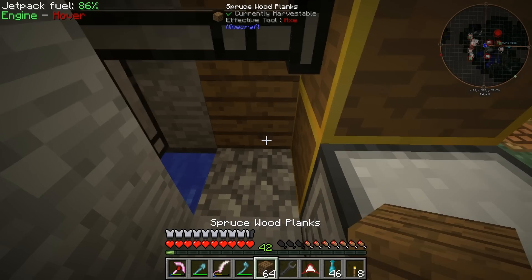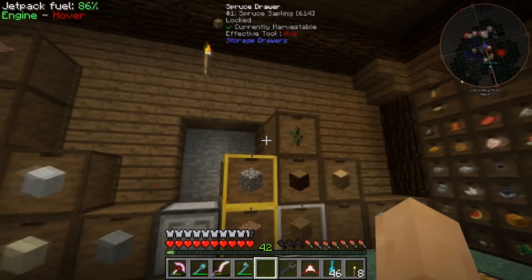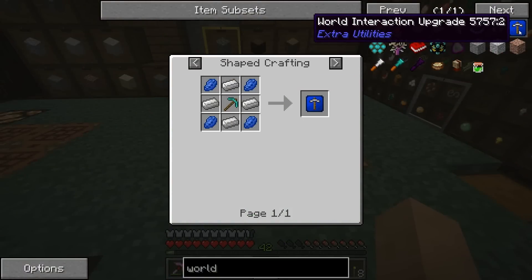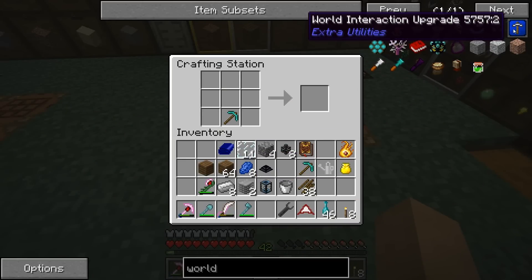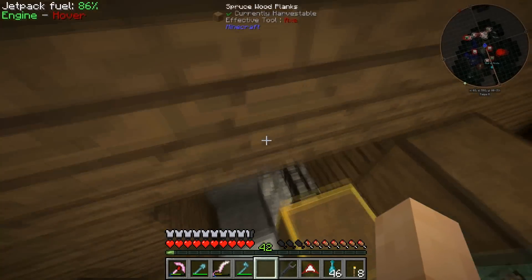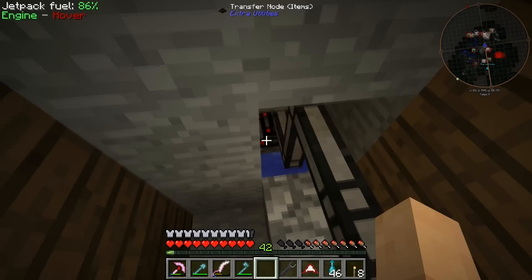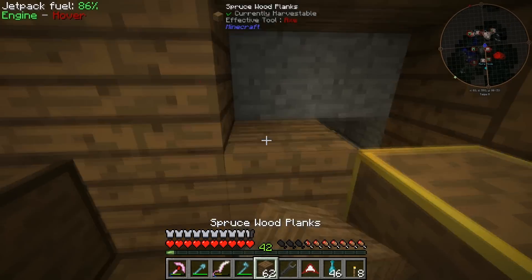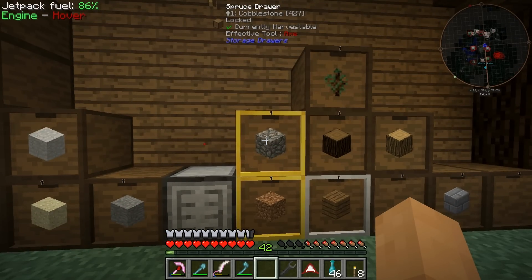The only other thing that we require is a world interaction upgrade. We need two of them overall. So let's get these going — it's blue on the corners, yes. That goes in the middle with the iron all around. One and two. They're a little bit expensive, don't get me wrong, but they're very, very useful. As I add this, you can see it's already gathering cobblestone. That cobblestone should be automatically going into this drawer right here — 420 and we're getting higher and higher.